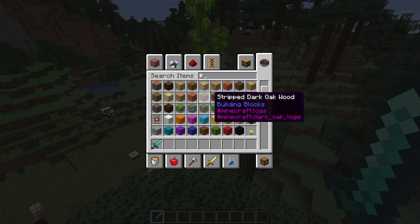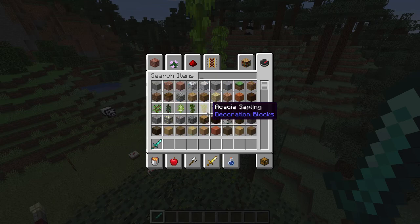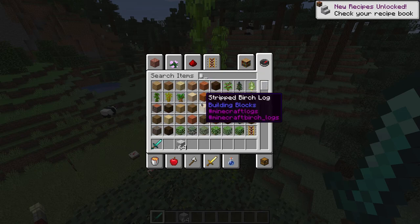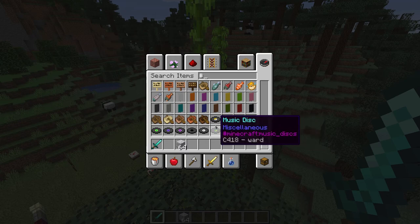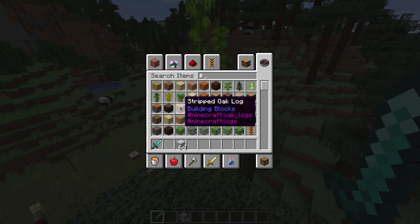Also, they made it so when you put a hashtag in the search box, you can actually see the tag of the item down there. If you don't put a hashtag, you can't see anything, but when you do, you can see the tag of the item you are hovering your mouse over — which is pretty cool and very useful if you don't remember a tag.